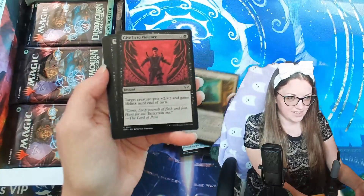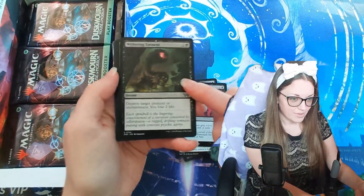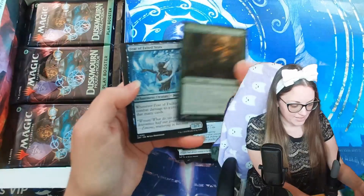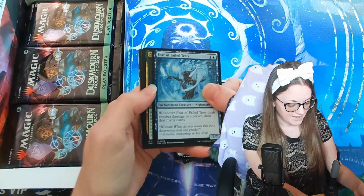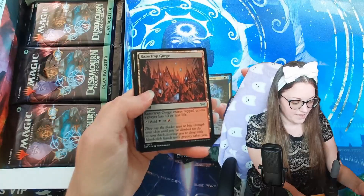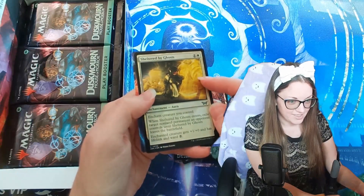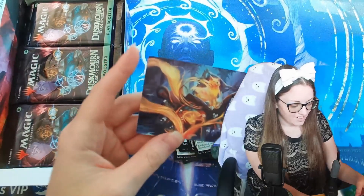Trapped in the Screen — of course, classic. Give into Violence — yes. Wuthering Torment — this is a good one. I feel like this is one of the good cards to open because everyone's going to want to play it. Insidious Fungus, Fear of Failed Tests — we haven't opened this one yet. Simone, all questioning — we got the alternate art of this one already. Razor Trap Gorge, Sheltered by Ghosts — this is oiled, all of this glowing, very pretty. And our art card — I love that.